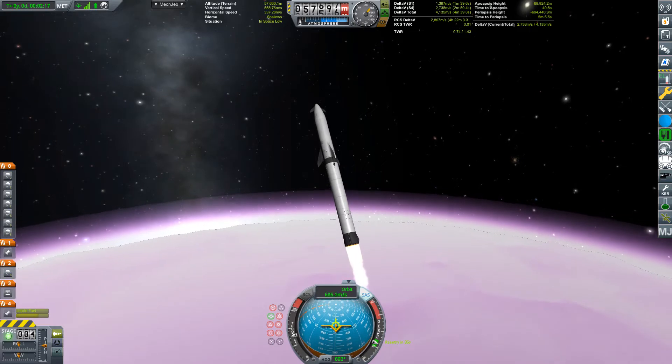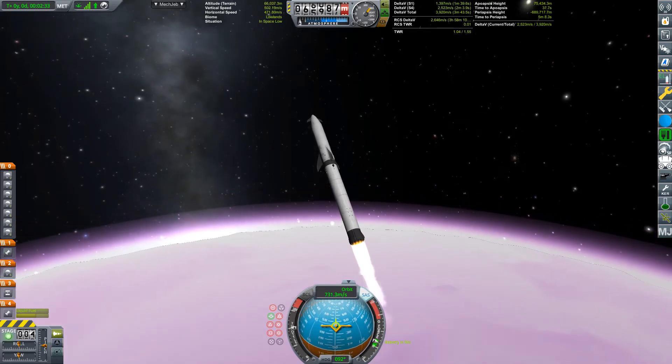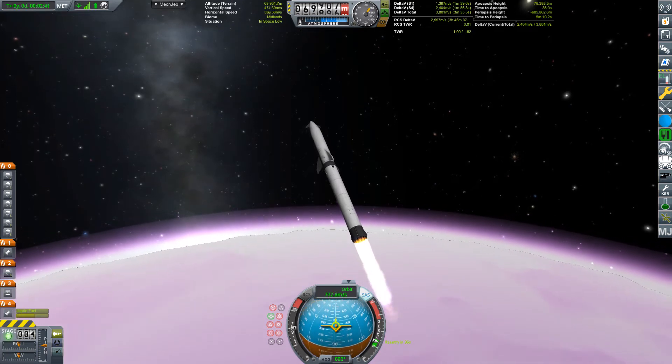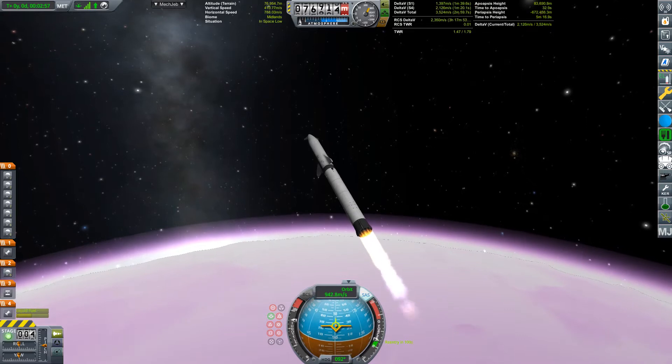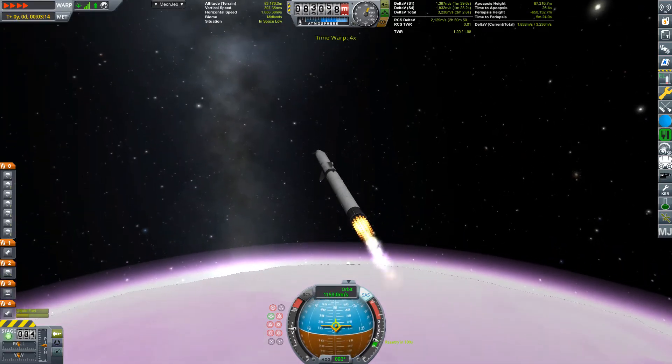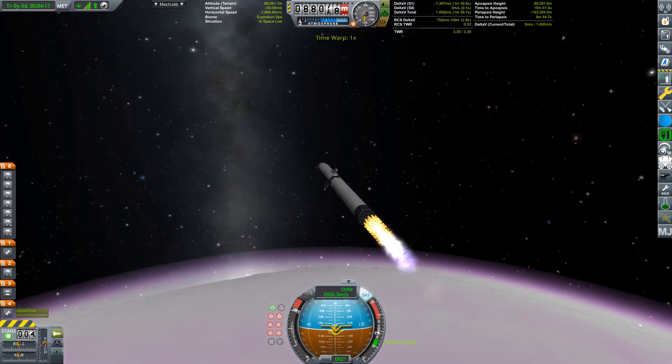I'm just showing the whole launch because whenever it's a new vehicle I want to show how I'm getting there. With this particular modification I've got a 50km atmosphere height on EVE. Now that's going to change in a little bit because there were some funny issues, but for the moment that's what I'm doing.